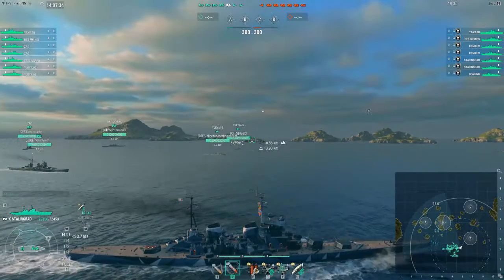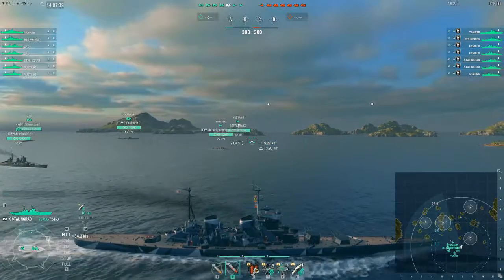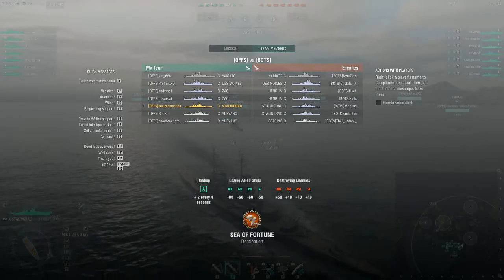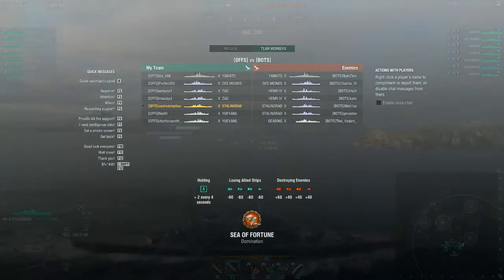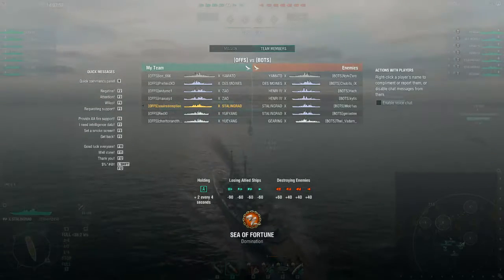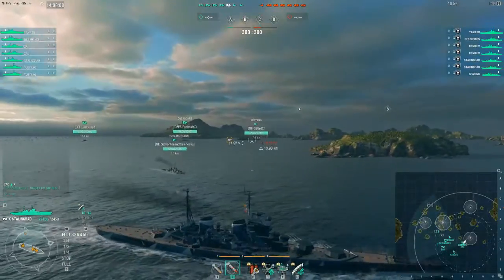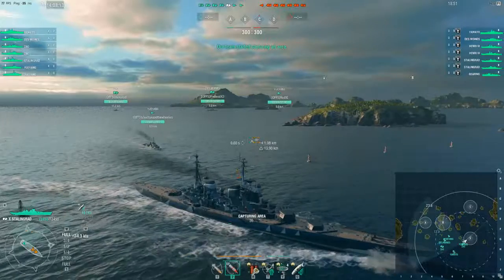Getting a DD to the opposite side in order to detect whatever they have, and allowing that DD to survive, is of paramount importance. We know we have the advantage of detection, and we know that they have an extreme superior advantage in firepower. So how do we negate that firepower? By basically preventing them from seeing us whenever possible, and making sure that every time they try and do something, we will have a DD there to counteract that, or at least allow us a reasonable amount of time for reacting to whatever they're doing.